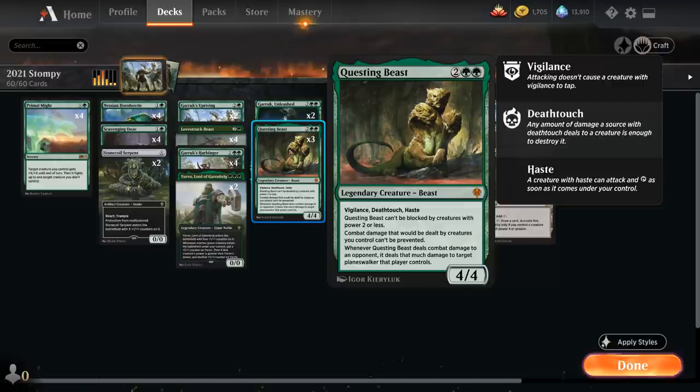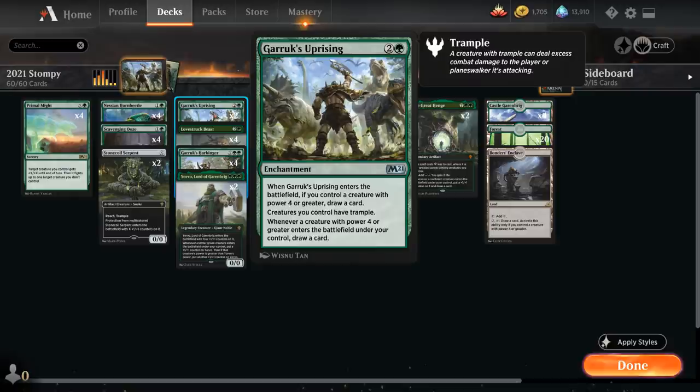We also have three copies of Questing Beast — not the full playset because it's legendary, but the card is very powerful. A 4/4 with Vigilance, Deathtouch, and Haste that can't be blocked by creatures with power two or less. Deathtouch combines nicely with Trample since we can assign one point of damage to each blocker and trample over for the rest, pairing well with Garruk and Garruk's Uprising.